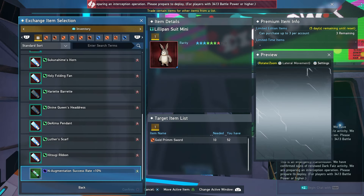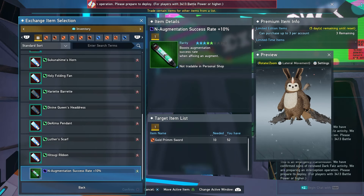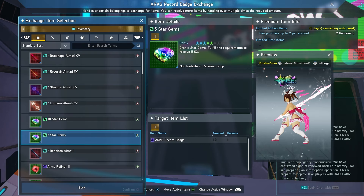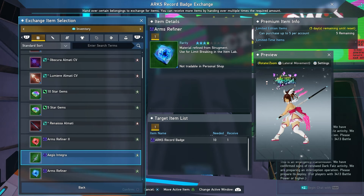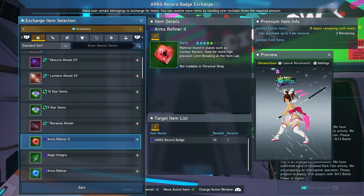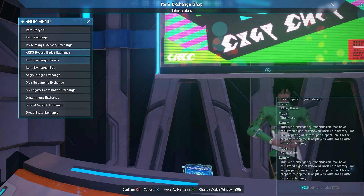At the Arc Tracker Badge Exchange, make sure you get your Star Gems, and there's also Aegis Integra and Arms Refiner available if you need those. The Item Exchange Kvaris also got updated with limited-time weekly stuff for crafting Ray weapons, which might interest you. And at Item Exchange Stia, if you need Ex Cubes you can get some there, along with Arms Refiners.